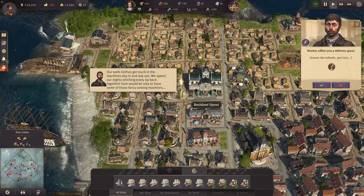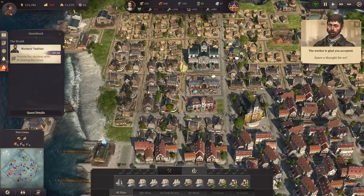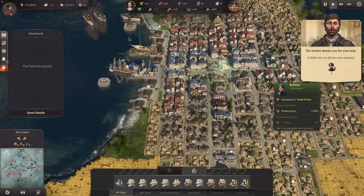I've neglected them for far too long and they need work clothes. They get stuck in the machines day and night, stitching every rib back together. Sure would be nice to have some of those fancy sewing machines - they want sewing machines, eight tons of them. We do have them, so we should get the turn-in quest. There it is, let's turn it in and see what we got: a refiner.